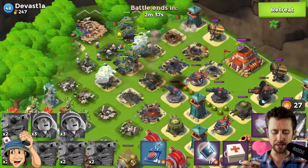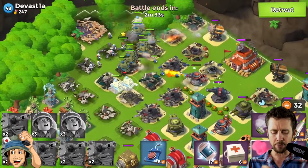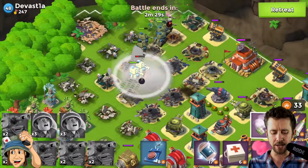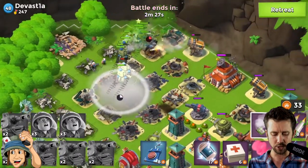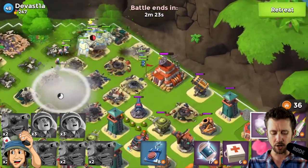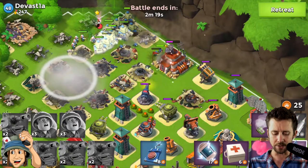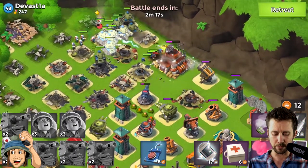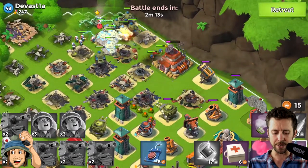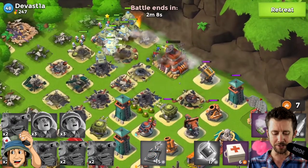I accidentally shocked instead of using artillery on that boom cannon — that was meant for an artillery. I'm going to smoke because that one tank is hurting on HP. Our troops are taking out this cannon because he's going to be a pest — one more artillery should do it. Look at the critters, they are awesome.